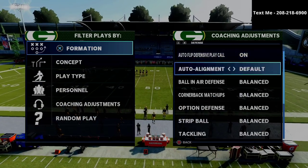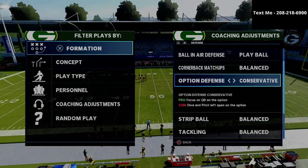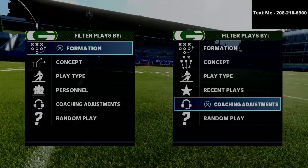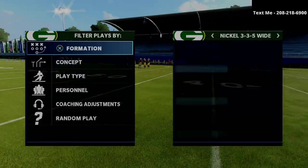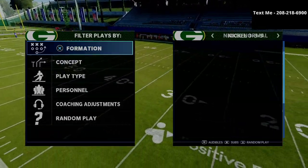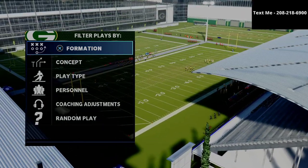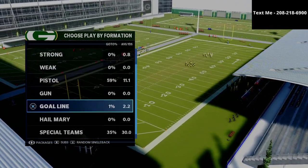For your coaching adjustments when defending trips tight end, we want to go with play ball, put our option defense on conservative, flats on 30, curl flats on 10, and hook curls on five yards. We're going to spend time today in the cover four show two — this is my preferred way to stop this specific offense. Those are your pre-snap adjustments.